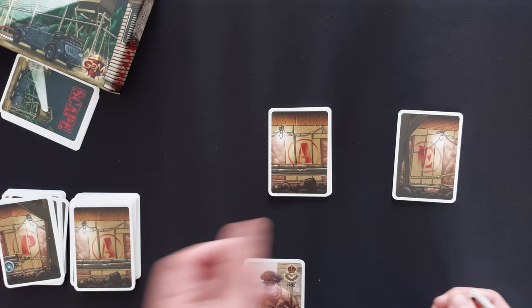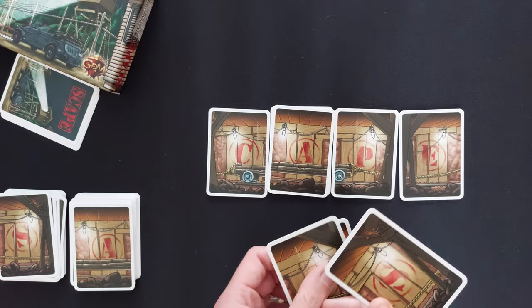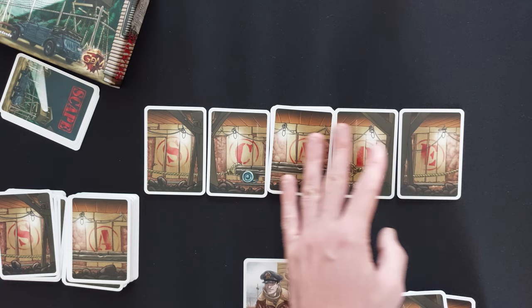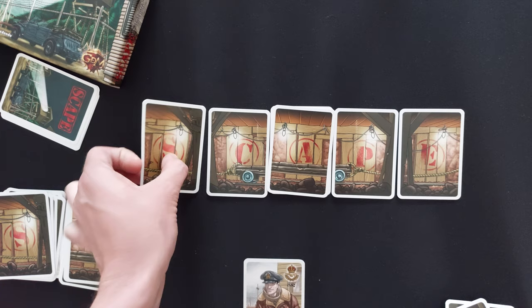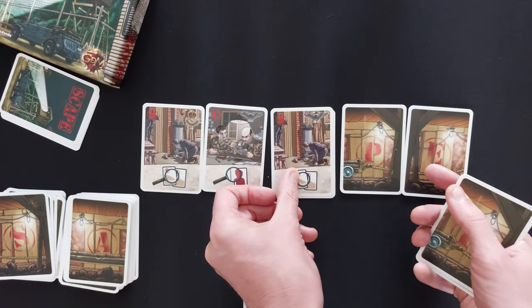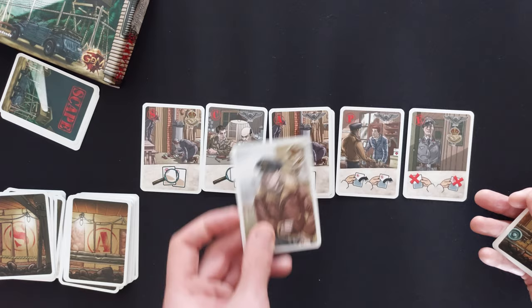Someone else goes and they play an E, somebody else plays a P, and maybe it's back to my turn and I play a C. When the game ends, you do have to play all the cards in your hand as well. I believe there's 55 cards, so you need to go through the entire deck. Then when all the cards have been played — including all the cards in your hand — you reveal the cards and have a look. We have an RAF card, we have a USAF card — both escaped, they're tied. Then more USA cards come up, so the USA team wins.